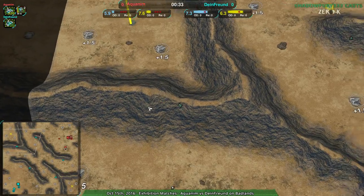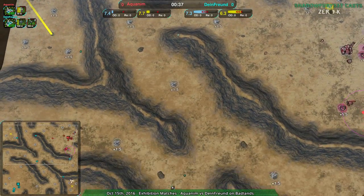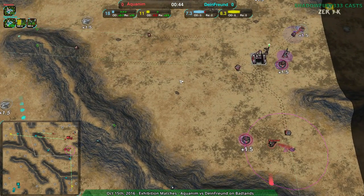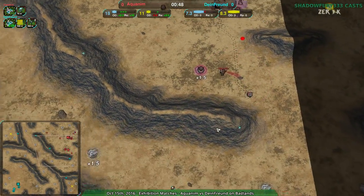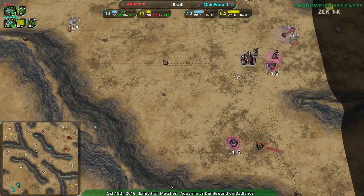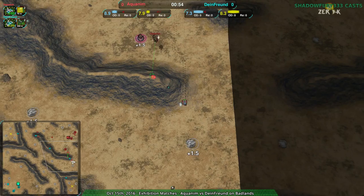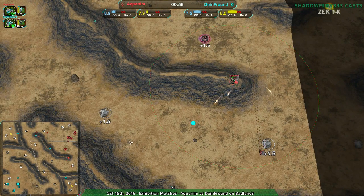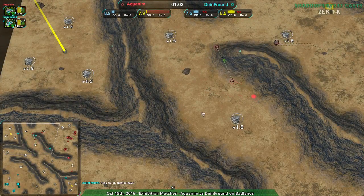Dynethrend is sending Fleas out to every single corner, which makes a lot of sense. Make sure you know if your opponent's going to the side expansions — double check along the ridges, check the center as well. Not really paying attention to the inside of the base, just checking around all the places where players are likely to go. Aquanim, with a couple Dirtbags and a couple Bandits, not finding any of the fleas so far — well, finding one of them.